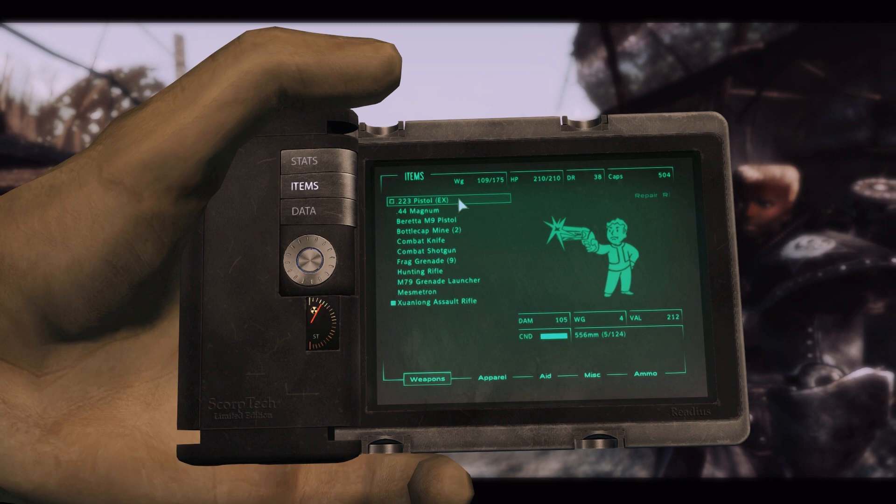We've got a .223 explosive, .44 Magnum, M9, combat knife, combat shotgun, Battle Camp Mines, frag grenades, hunting rifle, M79 grenade launcher with a very happy Vault Boy, mesmetron, and the Juan Long Assault Rifle.